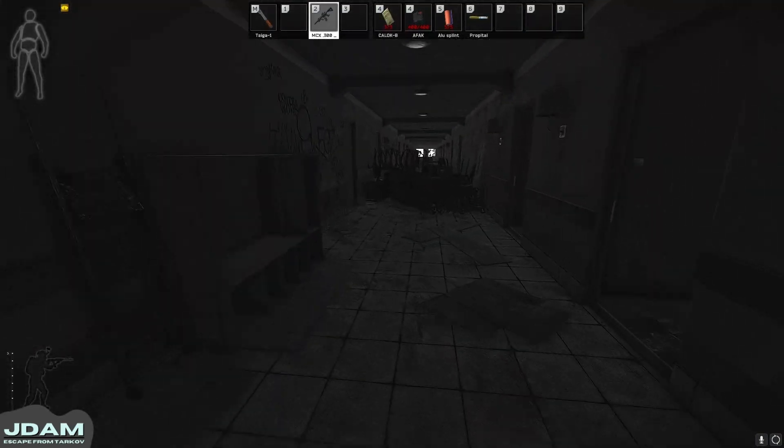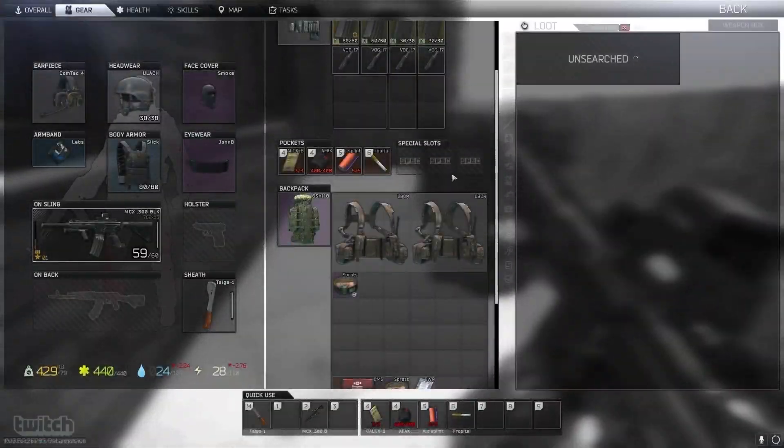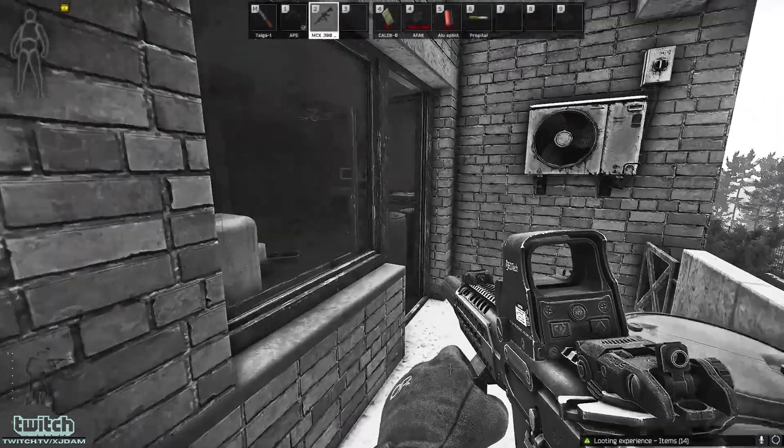That table there — bitcoin, all sorts of good stuff. This weapon box is insane, I don't know why it always seems to bless me with something fun. This time I believe it was a GP25 — we do enjoy a bit of the underbarrel action.